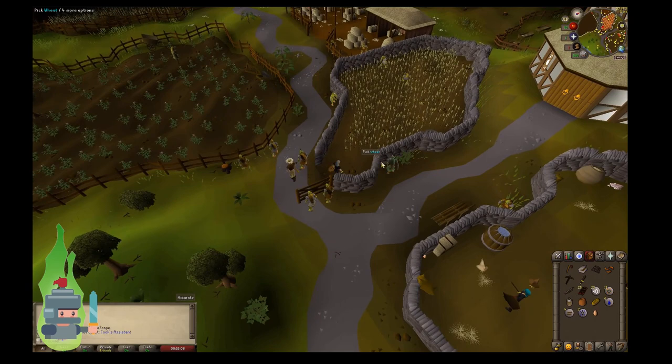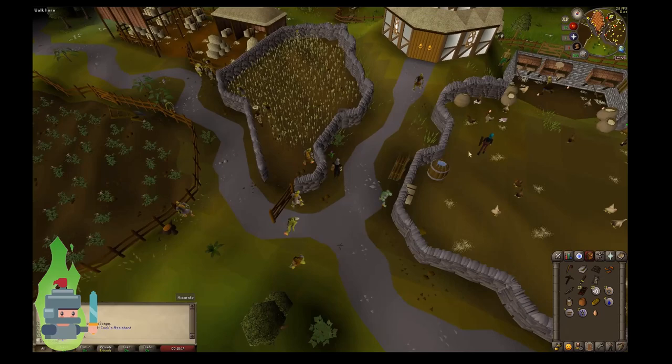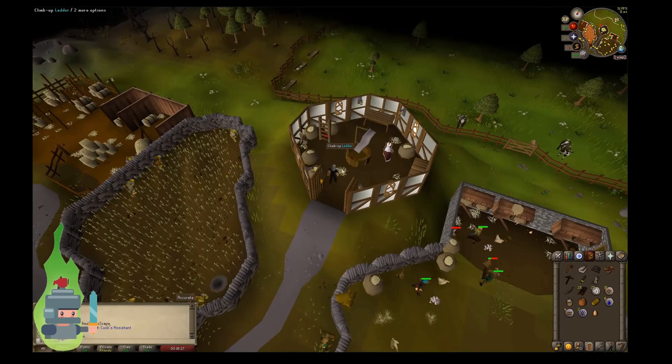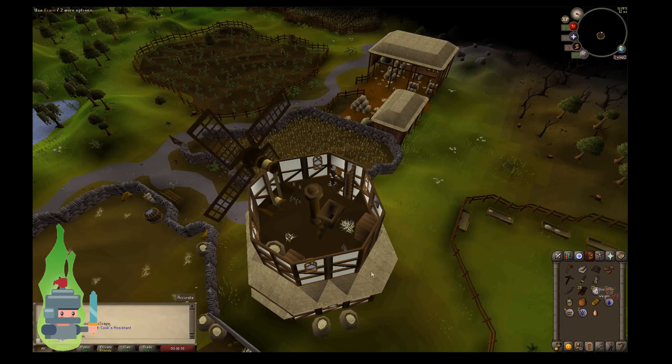You can see a wheat sheath in my inventory now. Head over to the windmill and go inside. When I head into the windmill, I'm going to head straight up to the third floor. Drop the wheat sheath into the hopper and then stay on the third floor and click the controls. You can see the levers in the center there on the opposite side of the hopper — drop the wheat in the hopper and then use the controls.